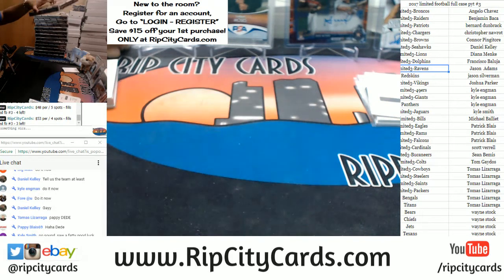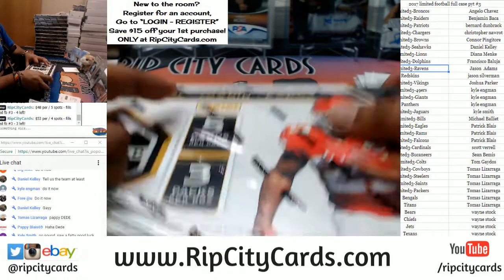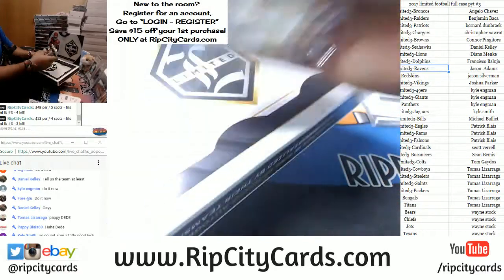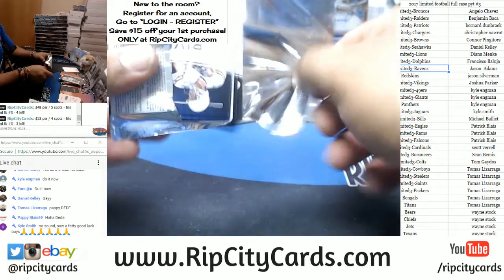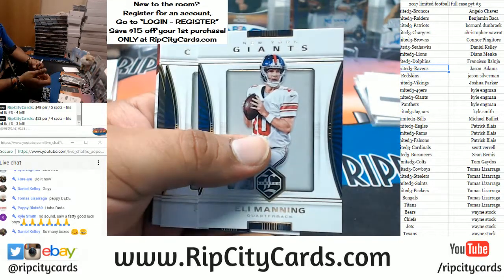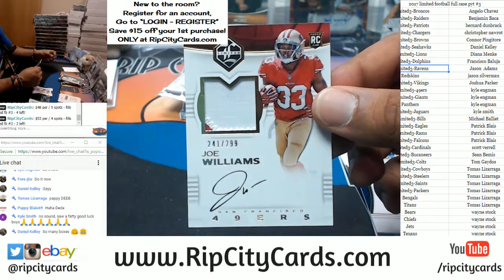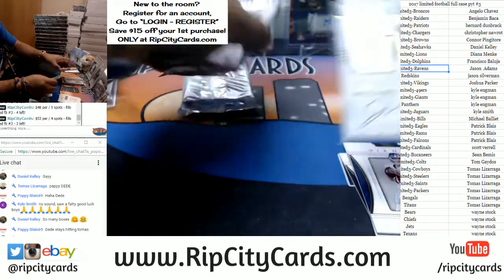Let's keep it going. Kyle has no sound — somebody tell Kyle to buy into Absolute Basketball so we can rip that next. For the Niners — Joe Williams — RPA, two-color patch. Nice, and these cards are gorgeous.